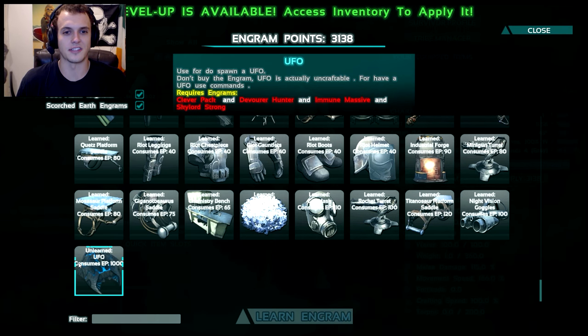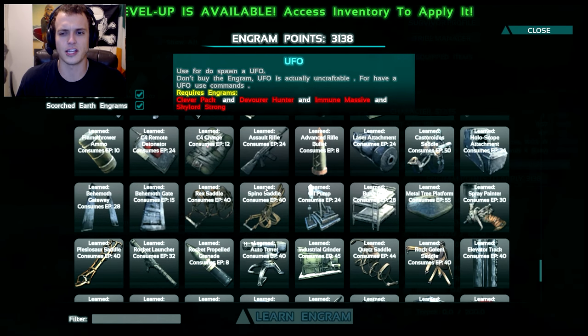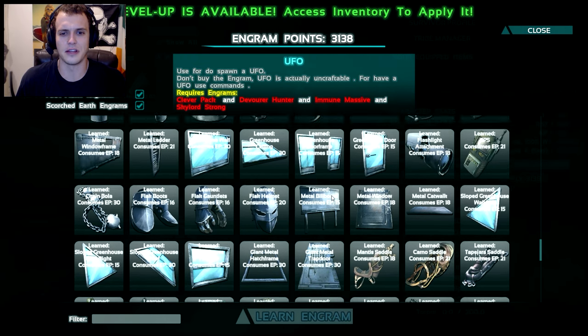I want to see what this thing requires. It says use a command to spawn a UFO — don't buy the engram. UFO is actually uncraftable. Use commands. Might be English second language — just pretty damn amazing. I can't speak anything at all as a second language. Requires engrams: clever pack, devourer, hunter, immune, massive, and skylord strong. What in the shizzle are those things? Confusing. I feel like I should be more equipped to know things. Skylord strong just sounds like a name, if anything.